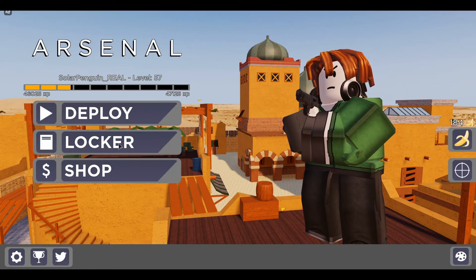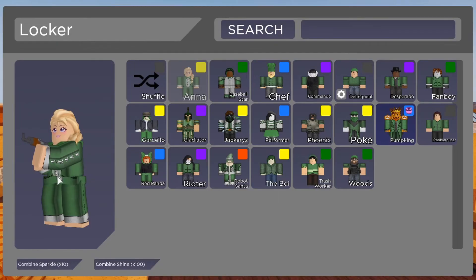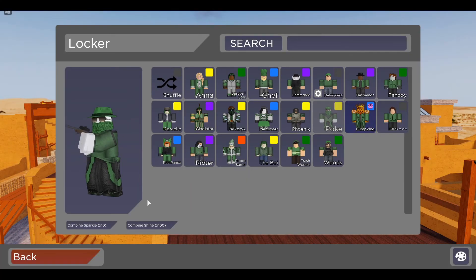Let's go to the locker and see what we got — what skins have we unlocked? We got Anna, we got Garola, we got a lot of cool skins like fanboy. We probably got more but I don't see them right now. And of course, poke.